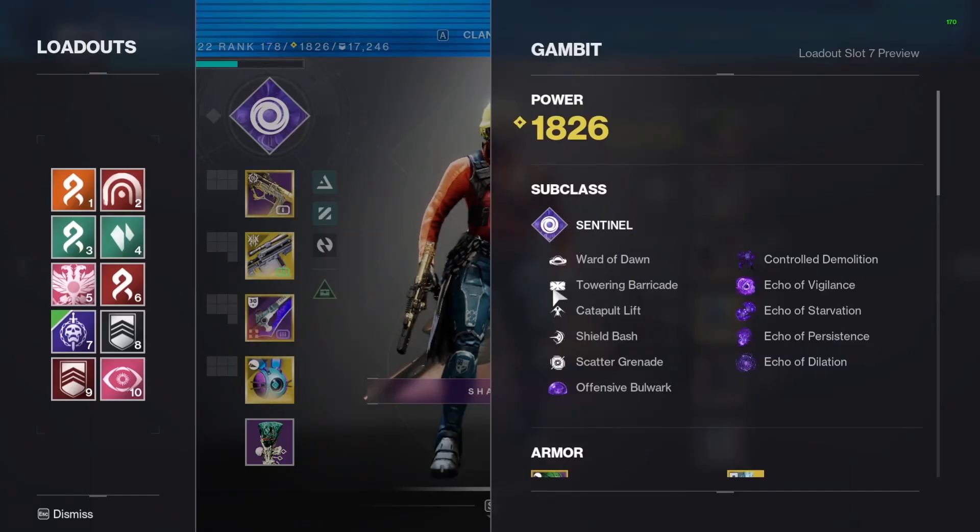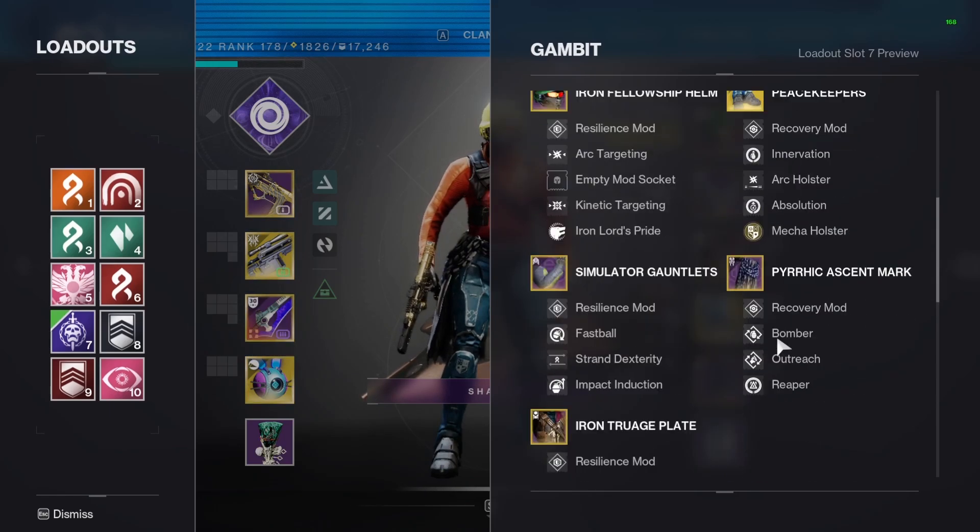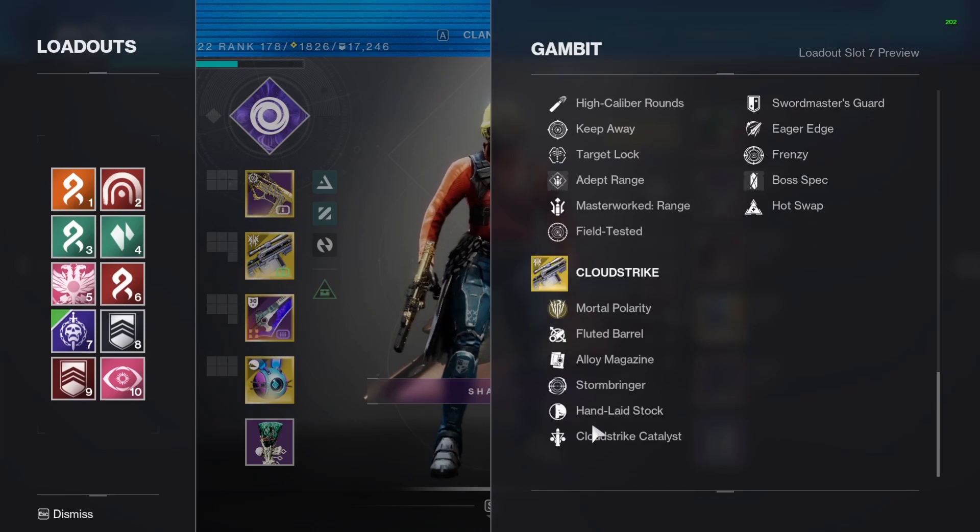Just going over the subclass real quick: Sentinel, Warded On, Tower and Barricade, Capital Jump, Shield Bash, Scattered Grenade, Bulwark, Controlled Demolitionist. Here are the Fragments, here are the Armor Mods, the Immortal, and the Cloud Strike.